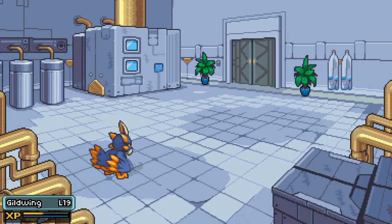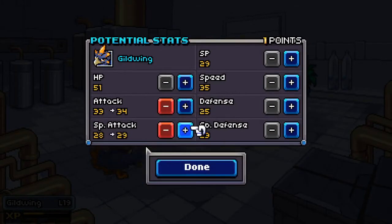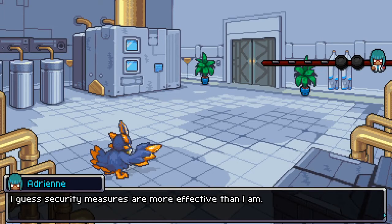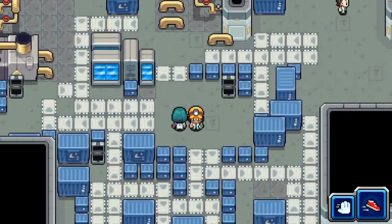Everybody's up to level 19 and he's got some of his potential — attack and speed on our Guild Wing. He went up a lot there. That was not a horribly bad battle. I do not know what this next guy has, so I'm a little worried. If I knew what he had, I would be more prepared with certain Coromon ready.